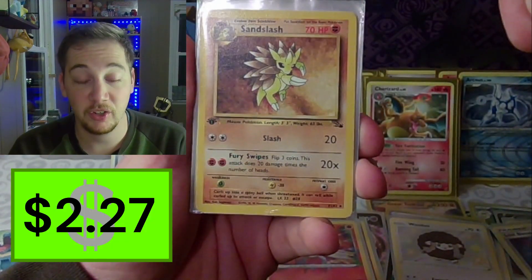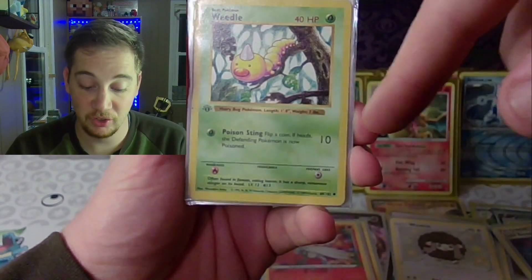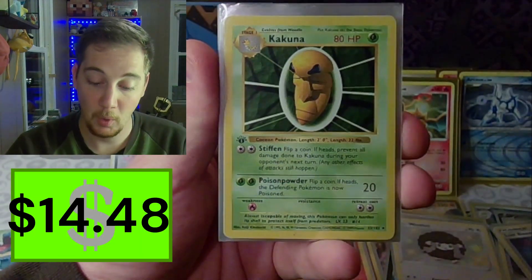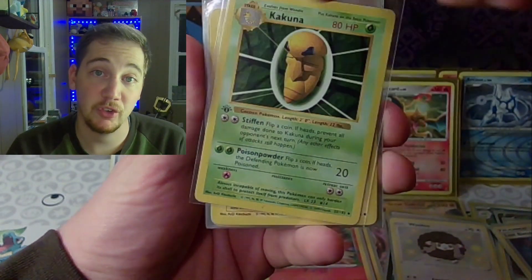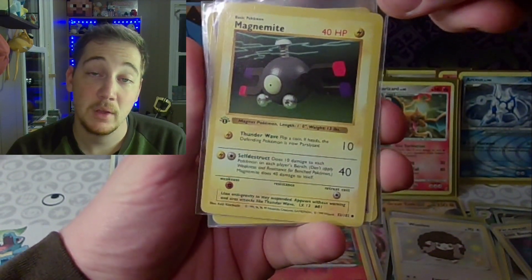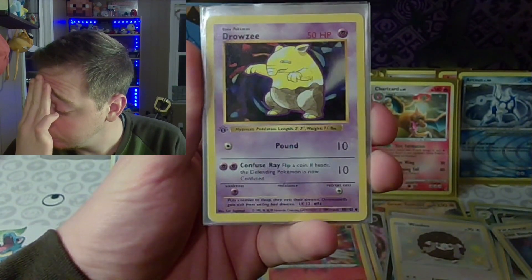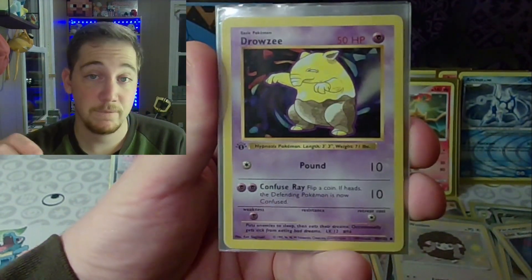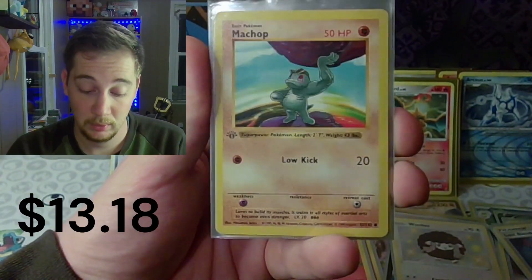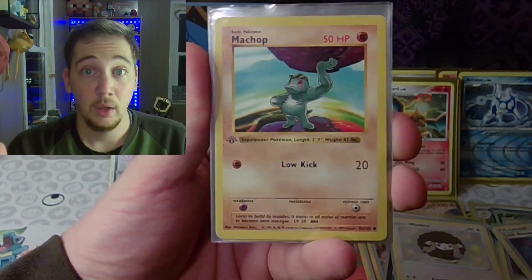We have a fossil first edition Sandslash. Shadowless first edition Weedle. No big deal — a shadowless Kakuna, first edition. Here's your Magnemite. Drowzee — shadowless, first edition. Machop — first edition, shadowless. Guys, this is insane.